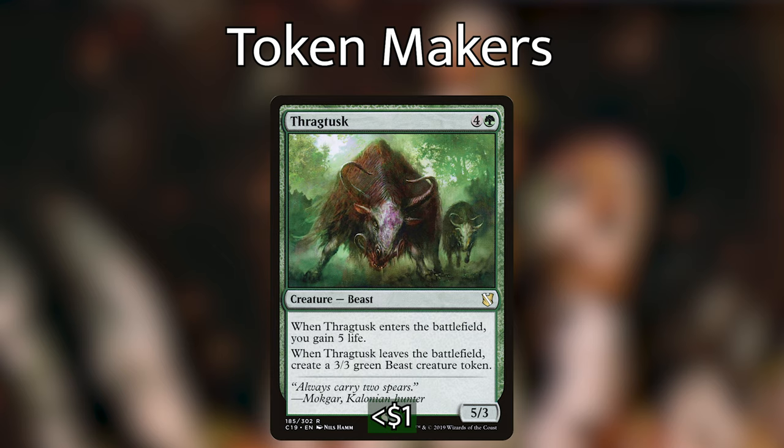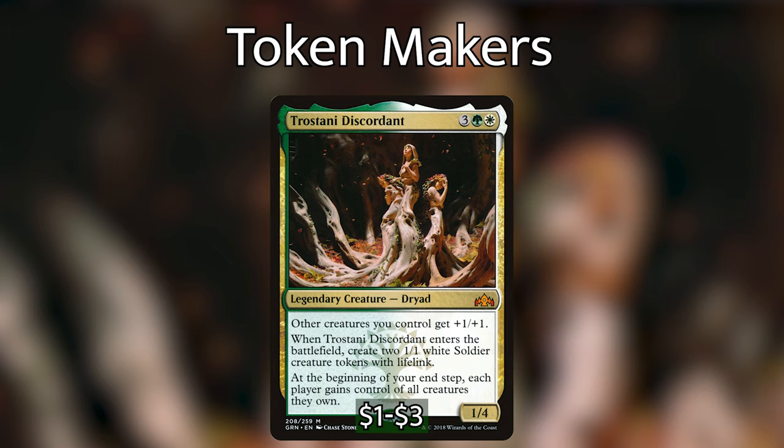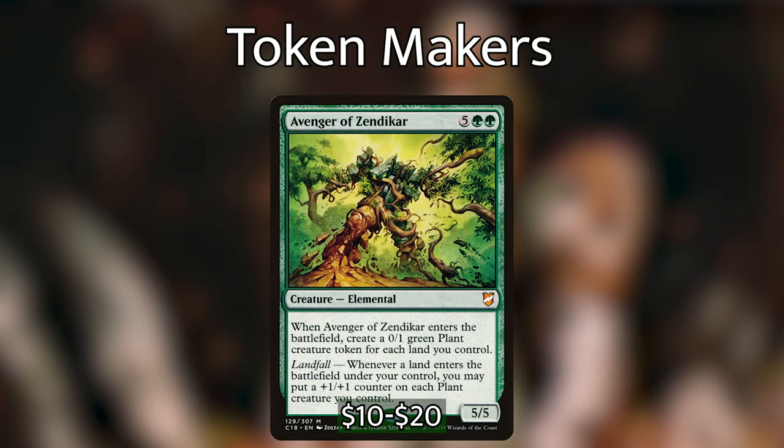We then have Thragtusk, which has both an ETB and a leave-the-battlefield trigger. When it enters the battlefield it gains us five life, and when it leaves the battlefield it gives us a 3/3 green beast creature token — really efficient. We then have Trostani Discordant, which buffs all of our creatures by plus one plus one, but we're really focused on the ETB that gives us two white soldier creature tokens with lifelink. It also has a triggered ability where at end of turn each player gains control of all creatures they own.